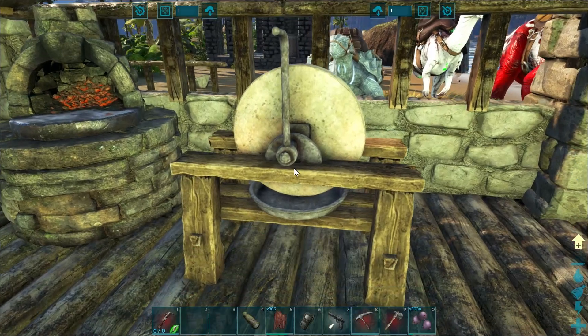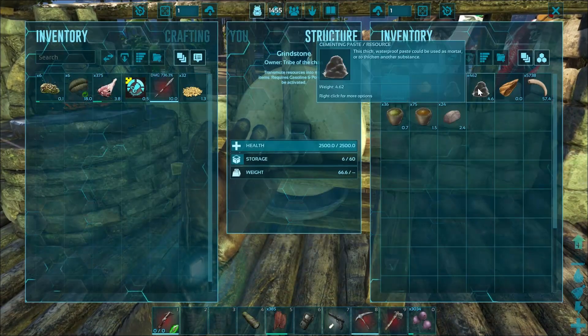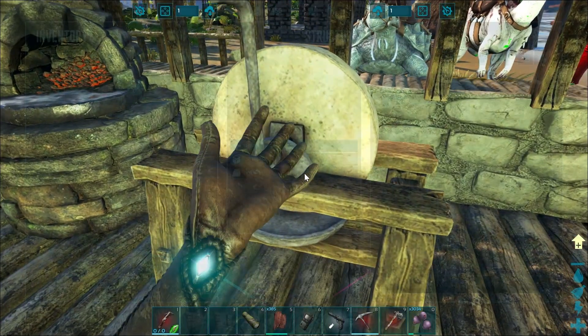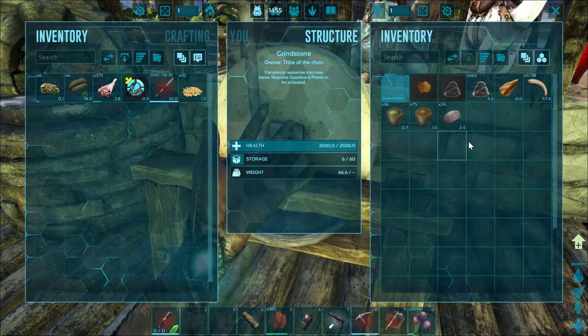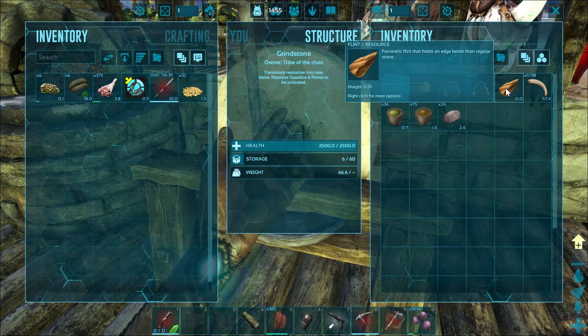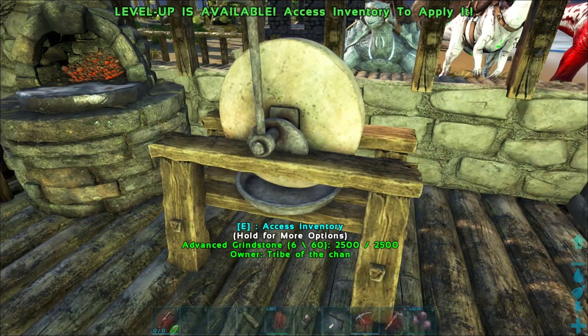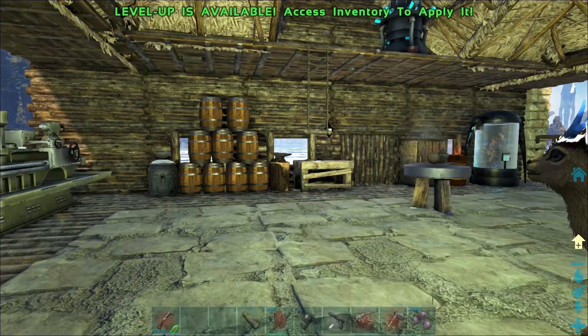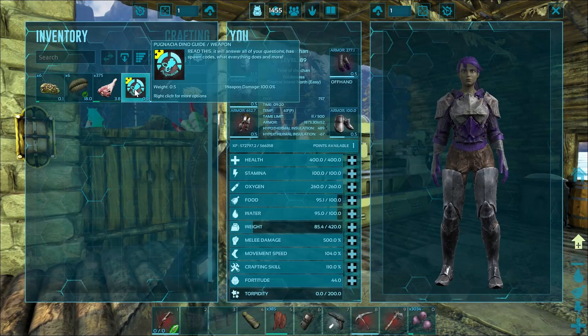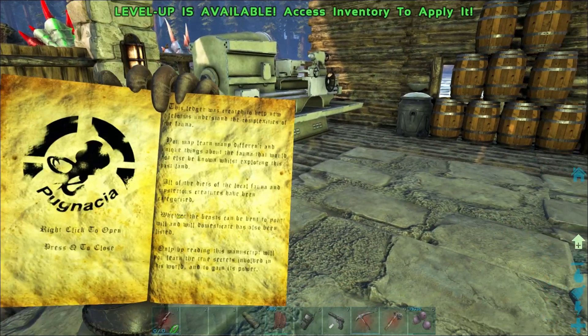We've got a whole bunch of cementing paste going, but to get more I couldn't find a beaver dam — they're really rare. I was trying to get flint, but we need an Anky, guys. We need an Anky so we can get metal and flint. Let's look at the book.